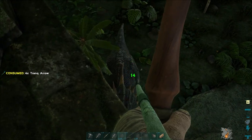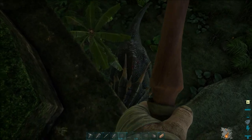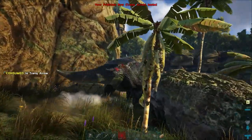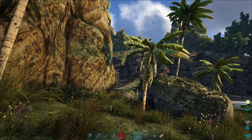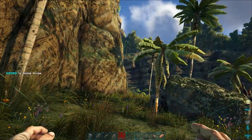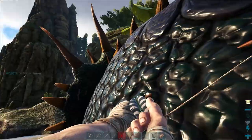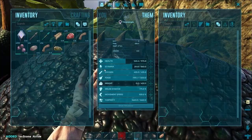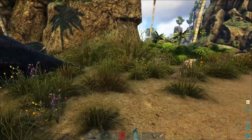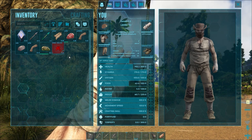Not too hard to tame — you just need to target them in a better place than their heads. This torpor's running and hopefully it hasn't got much more to go, because I've only got 20-odd arrows left. There you go — it's down. Our second tame of the day, and this should be a lot more useful. I'm just going to tame it on mejos — that'll get us started and we'll be able to get some more narcotics made up.